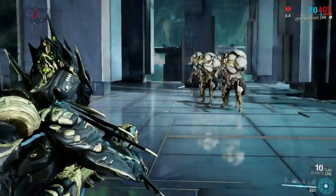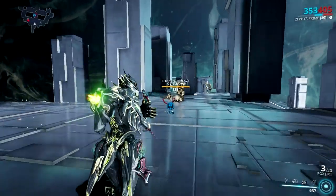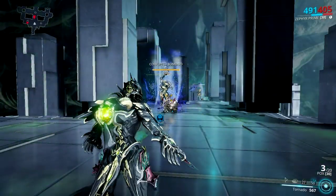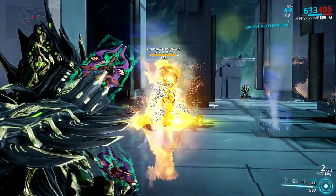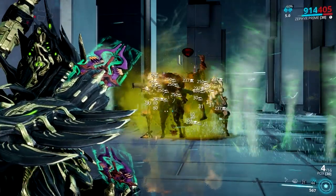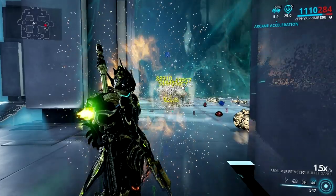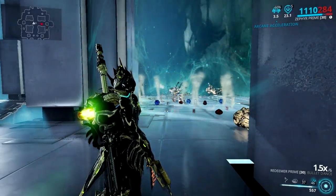The idea for a nuke Zephyr is pretty simple. The first step is grouping enemies — when they are tightly grouped, you then cast your tornadoes. After that, you can kill them with any corrosive weapon. Well, that's the old trick. The new one requires you to do the same process, only this time instead of a corrosive weapon,